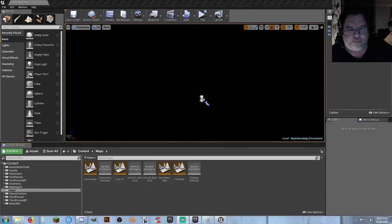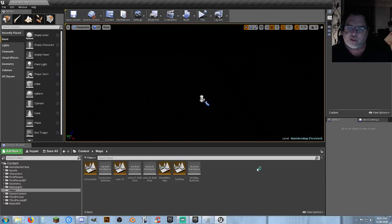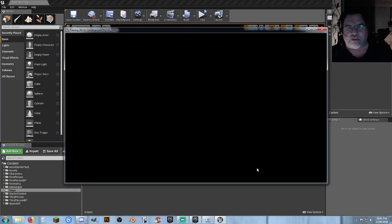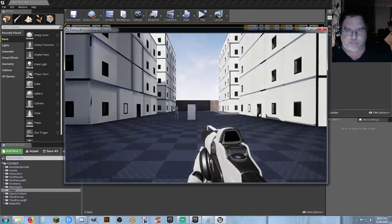Hey, welcome! So what we have is a really simple, cheesy main menu system with a little animated dude pointing it out. This is part of the tutorial FPS series. The settings menu is not working just yet, but exit game works and start game will take us right into the first map.